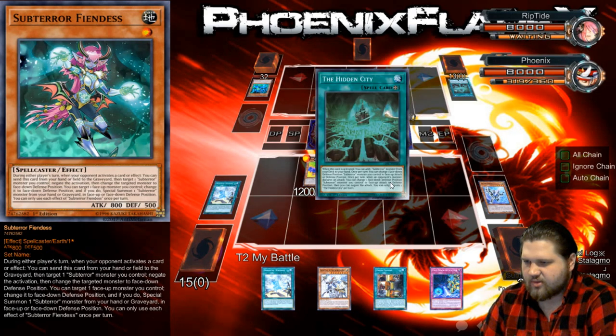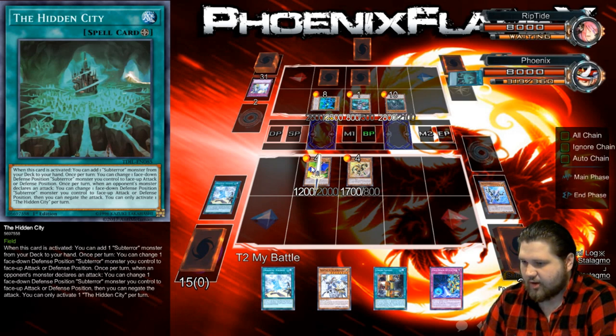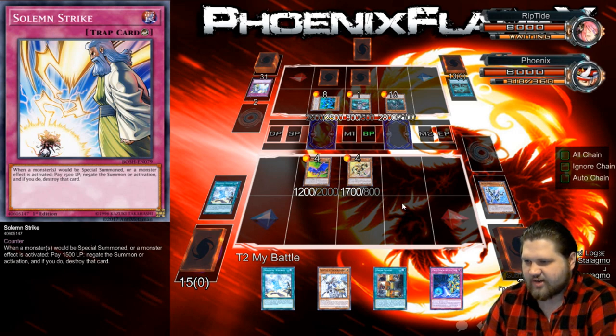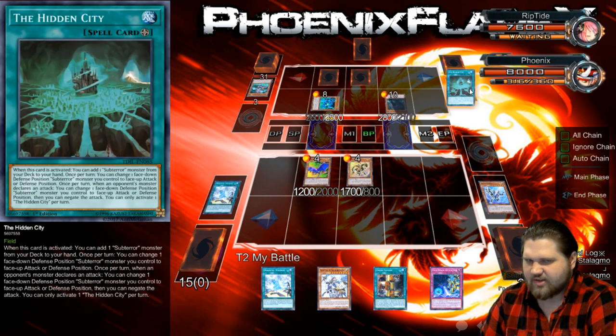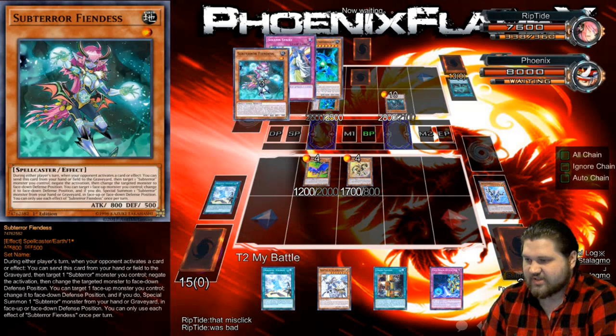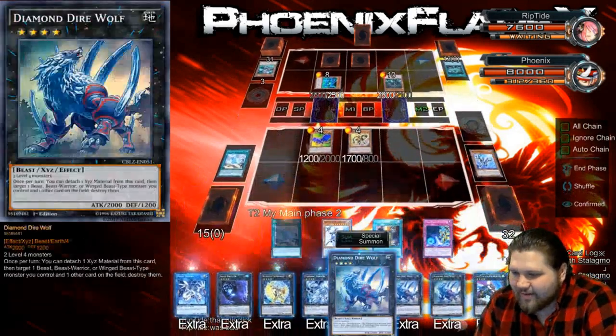We'll attack the Fiendus. The Hidden City gets to flip something — oh, it flips his face up. I completely forgot that Hidden City does things with Battle Phases. Change a face-down monster, negate the attack — it only negates the attack. Okay. And then he just sent a Solemn Strike from his Extra Grave. This will still attack over the Fiendus — thank God this thing doesn't end the Battle Phase, that would have been really bad for me. Misclicked the Strike in the back. Hell yeah.